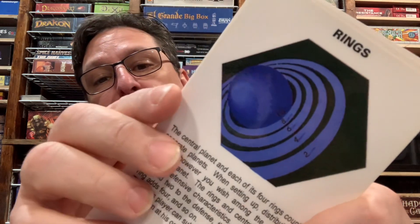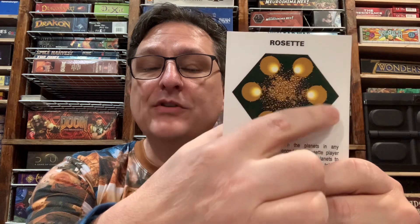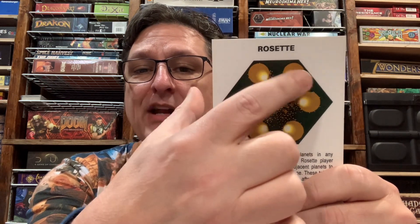The spiral system gained you rewards at the end of the encounter depending on which planet was attacked. The ring system — the rings counted as planets and you got a numerical bonus; there are little numbers on those rings that you get to add to your totals. The pulsar system — before you played your cards, you could determine whether the higher or lower total was going to win in that encounter. And then the rosette was a system where your ships on adjacent planets would contribute to your encounter totals.